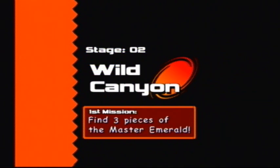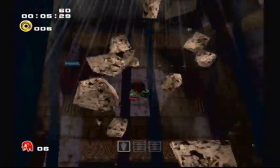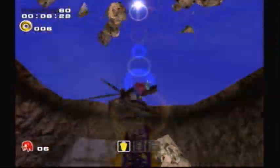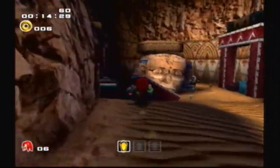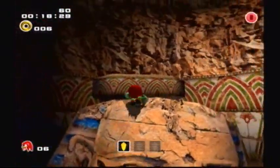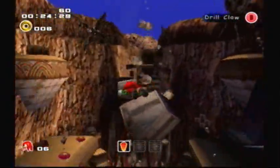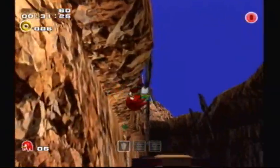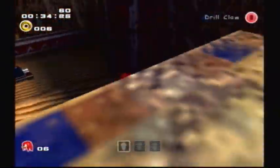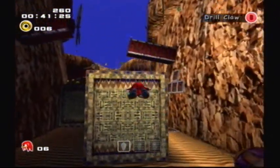Now that I'm back at Wild Canyon, we can get back to Knuckles' part of the story. Knuckles' story starts at Angel Island, which is home to Knuckles and the Master Emerald. His sole purpose, as shown in the original Sonic Adventure, was to protect the Master Emerald from anyone who came to steal it. Rouge the Bat, a famous treasure hunter, has been eyeing his emerald. They try to duke it out, and Eggman ends up coming by searching for Chaos Emeralds.